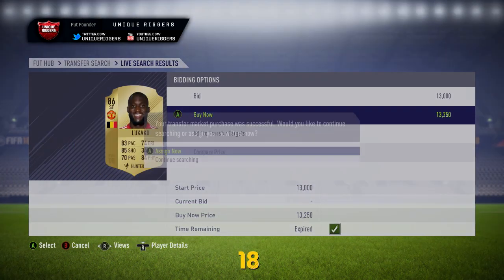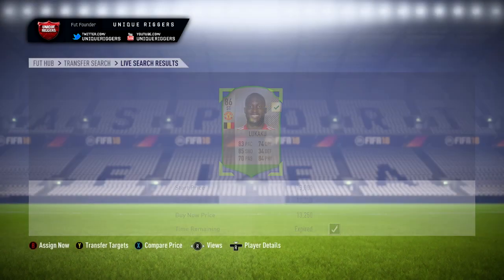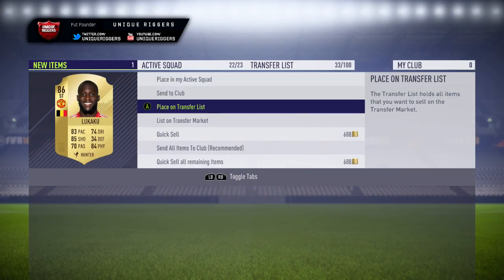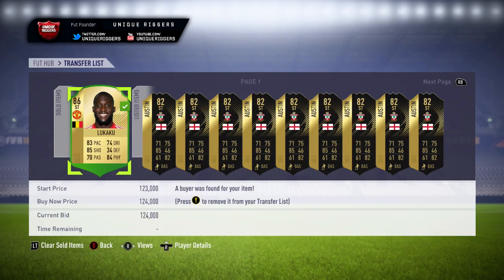I've just got my luckiest snipe in FIFA 18 so far. I was trying to pick up Lukaku about $5,000 to $10,000 below price just to try him out on my team. And when I was searching, this one popped up for $13,250. I was actually a second or two late on the search, so I got very lucky to pick him up. For this snipe, it's just a crazy one to get, so I decided to snipe him to get the footage for the video. Managed to sell him for $124,000, which means after the tax managed to make $105,000 coins — which is just absolutely ridiculous. I do have to actually go and pick up another one now to try out on my team, but for that one, just a crazy snipe.